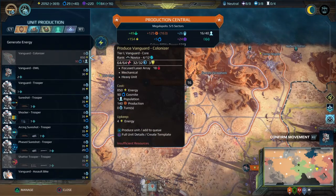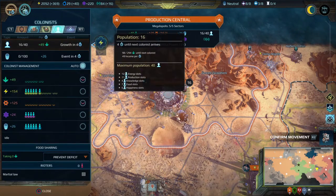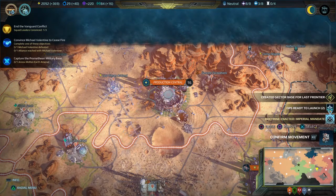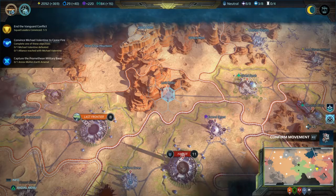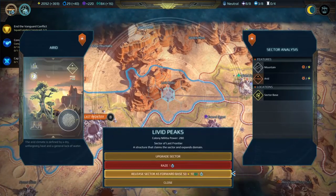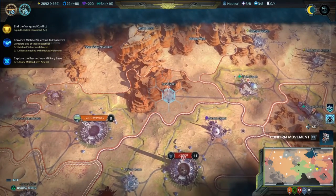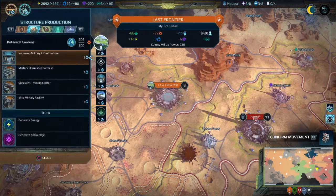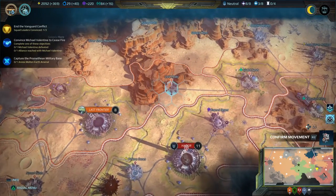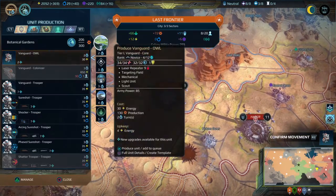Production ready. What is this colony? Production central — same, it's the same production central. Created sector base for Last Frontier. Sector annexed — now we can hopefully upgrade the sector. It will be producing energy. How much energy is this sector producing? 12. Let's produce energy. What is this sector like? Two production and two energy — okay, we can produce energy there.